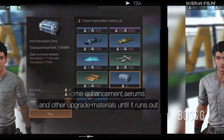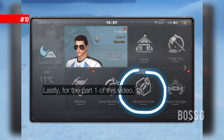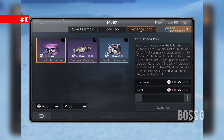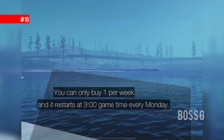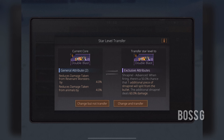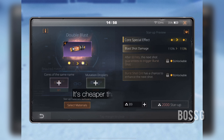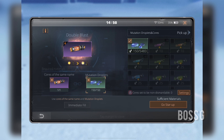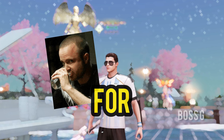Lastly for part one of this video, don't forget to buy a blank mutation core every Monday morning. You can only buy one per week and it restarts at 3 o'clock game time every Monday. Use this core to upgrade the best mutation cores that you can — it's cheaper than any core you can buy. That's all, I hope you enjoyed the video — 100 likes for part 2!